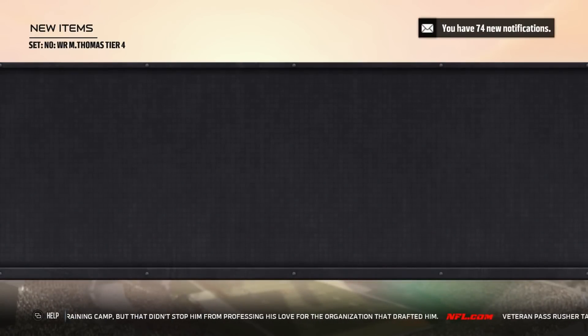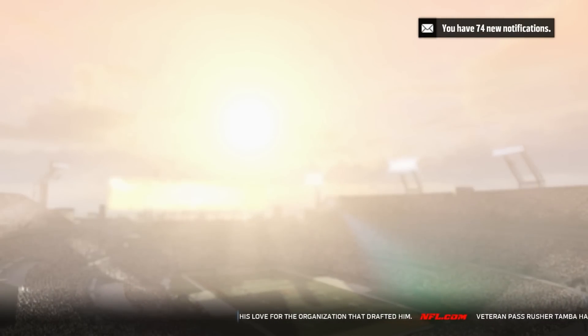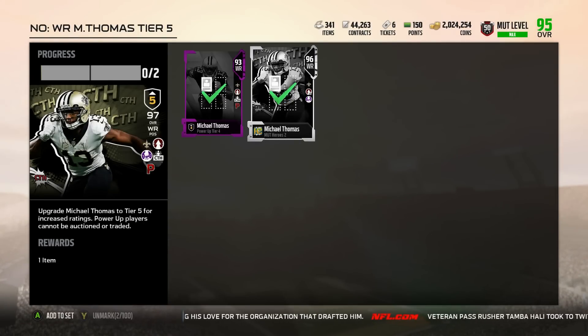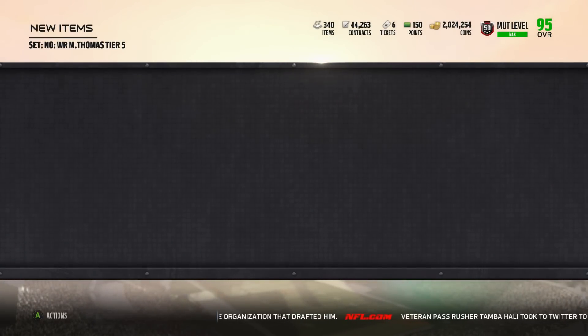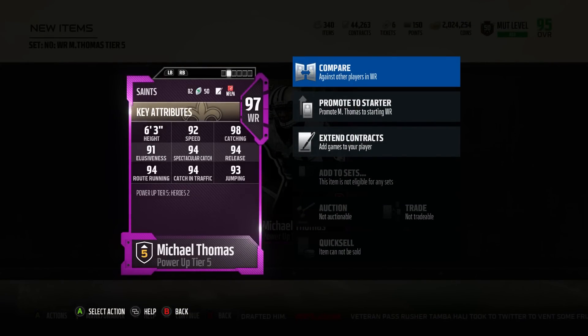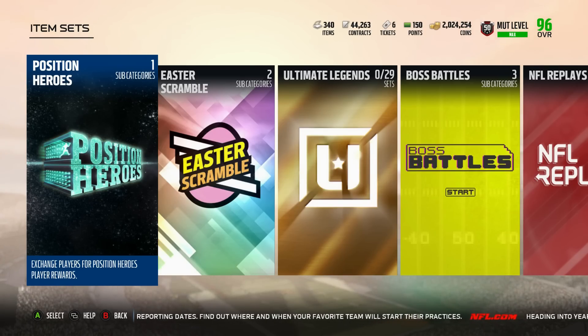We'll have our 98 overall wide receiver who, in my opinion, has the best chems in the game. He has Ground and Pound and Go Deep, so he helps out in the run blocking ability and also helps himself overall as a receiver. With John Madden added, he has 93 speed.